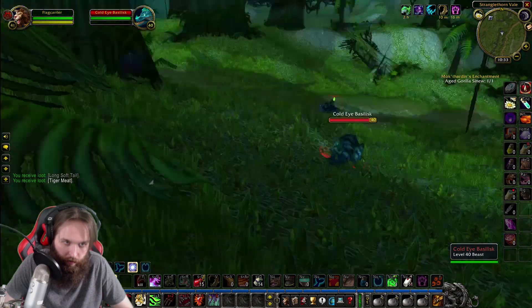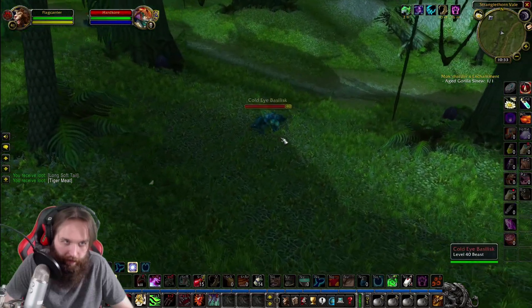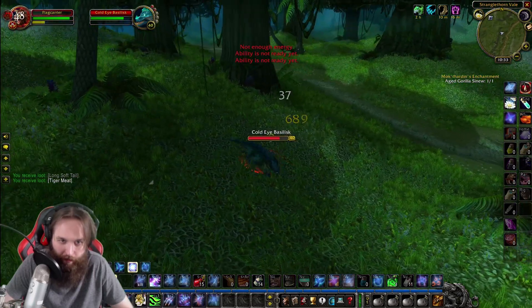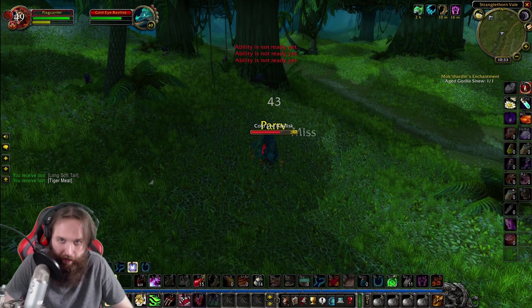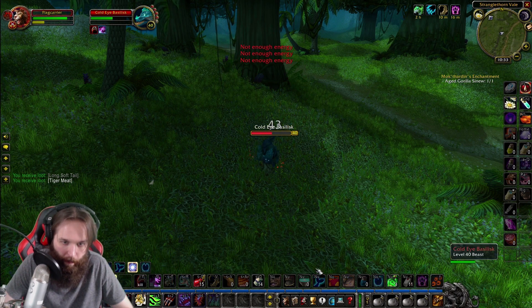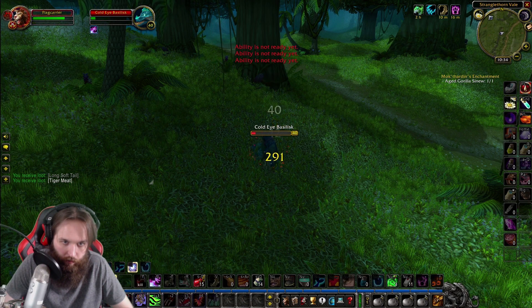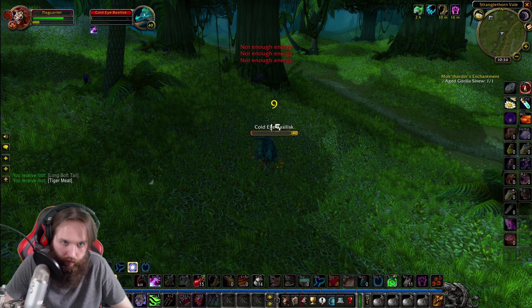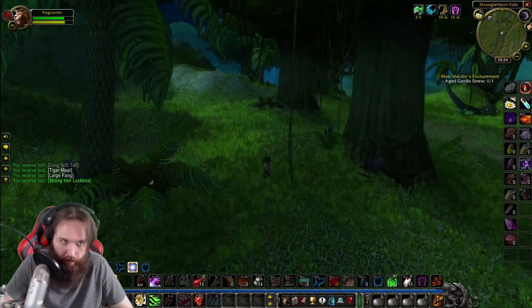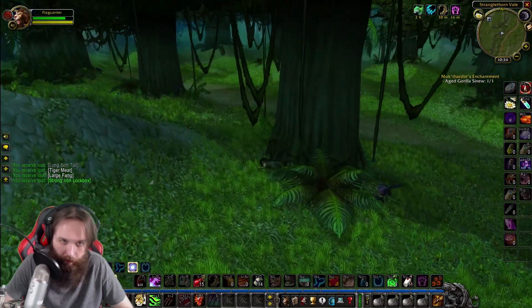A level 60 Hunter heading to ZG. He was looking at me over there — he was going to shoot me up but decided not to. What a nice guy. Let's put Faerie Fire on him. Got a Large Fang and a nice lockbox. Too bad we probably won't use it until we hit 60 because we need to make a deal with a Rogue to open that.